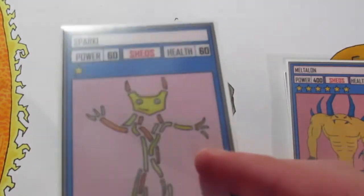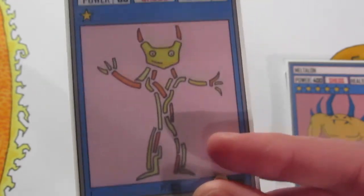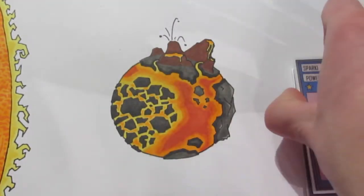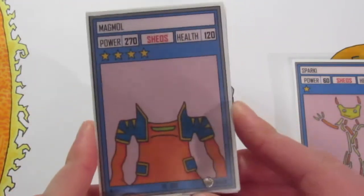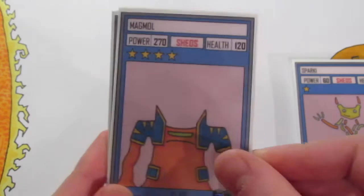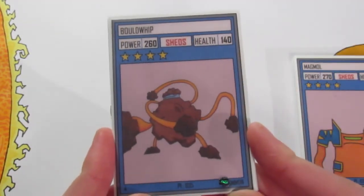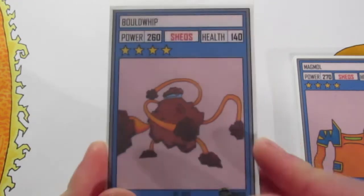Moving from strongest to weakest, we have Spark Eye, who's only a one-star with 60 power and 60 health and no ability. Just because he's the weakest doesn't mean he's the worst — having one star makes him very easy to play, but I'll get to that in another video. Next up is Magmul with 270 power and 120 health, no ability, and then Bold Whip with 260 power and 140 health, also a common with no ability.